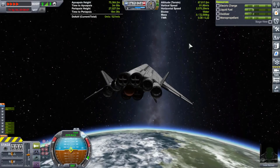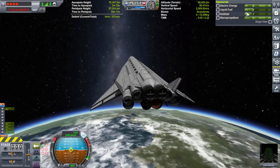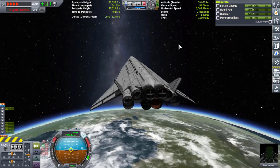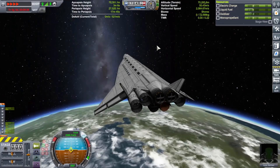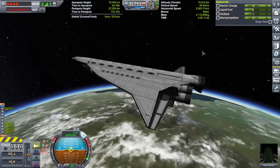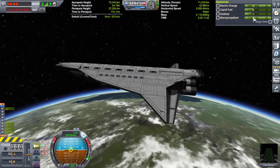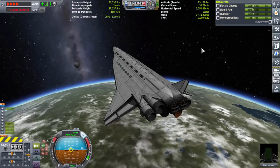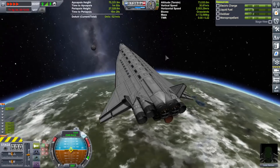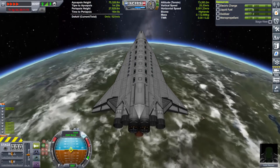I'm curious to see how much liquid fuel we have left. I might just go ahead and burn the engines until they completely go out, and then see how much liquid fuel we actually have left over. That will tell me how much fuel to actually remove from the craft. If we have like 1,400 units of liquid fuel left over, then obviously we don't need that much, so we could cut it by half, which would make it lighter and give us more delta-V in the long run.